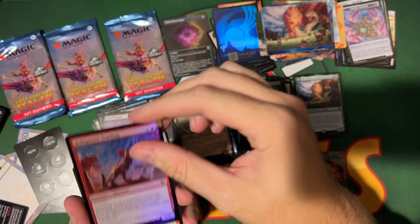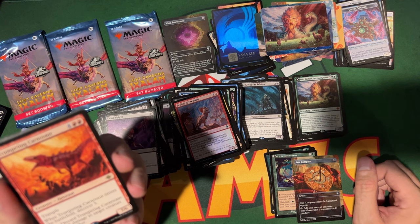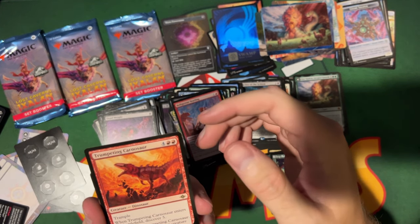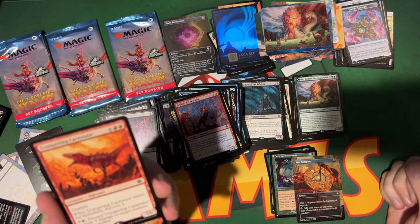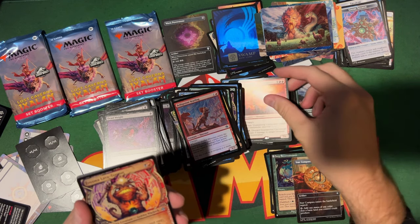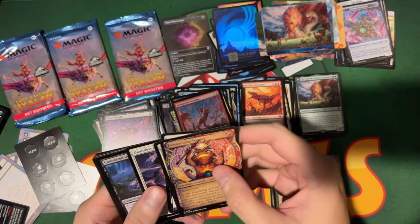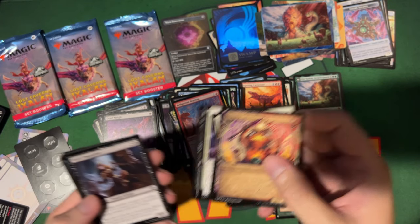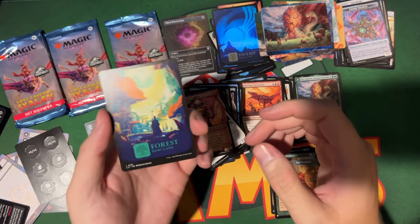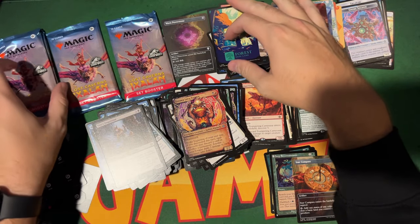Belligerent Yearling is an uncommon. We got Trumpeting Carnosaur — a rare! Six mana for a 7/6 with trample, Discover 5 when it enters. You can pay to discard it to deal three damage. It's okay for Standard, but not enough for Commander — three damage isn't really much there.